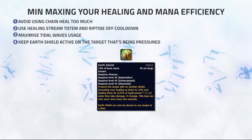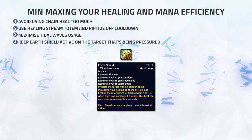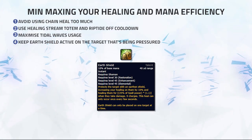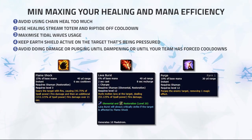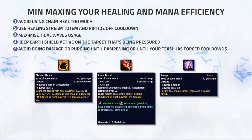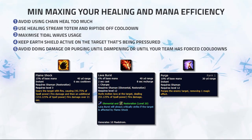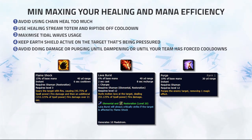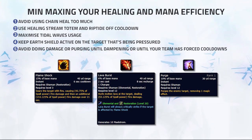Earth Shield should be active on the target that's being pressured at all times to increase your healing on that target by 10%. This means you will have to swap your Earth Shield accordingly to the target that's being pressured throughout the game. Avoid doing damage with Flameshock and Lava Burst or Purging until later in Dampening, or when you are ready for a ton of cooldowns from the enemy team, to save mana. Assisting your team with damage or purging costs a ton of mana, and doing either too early can result in you throwing the game if you run out of mana before your team is able to score a kill.